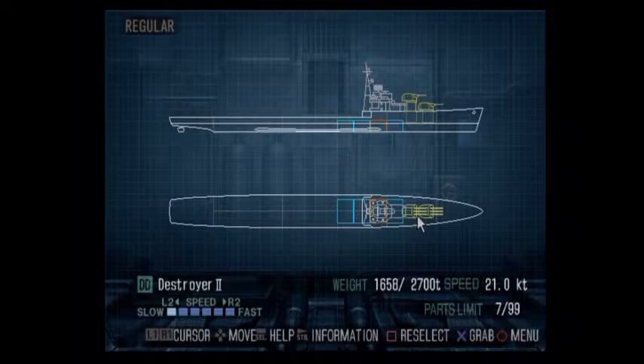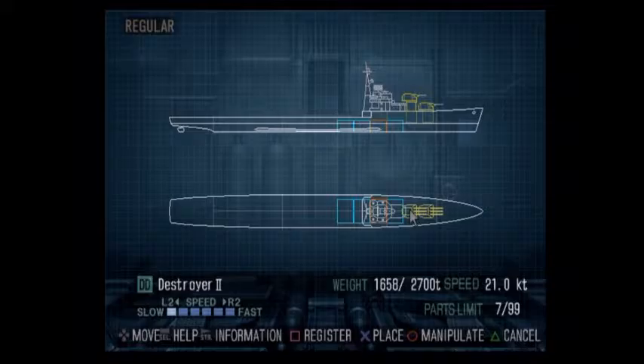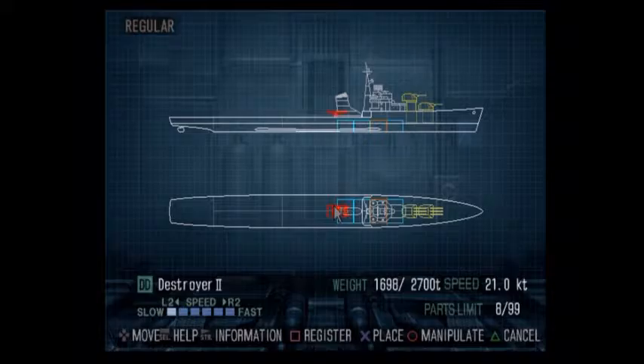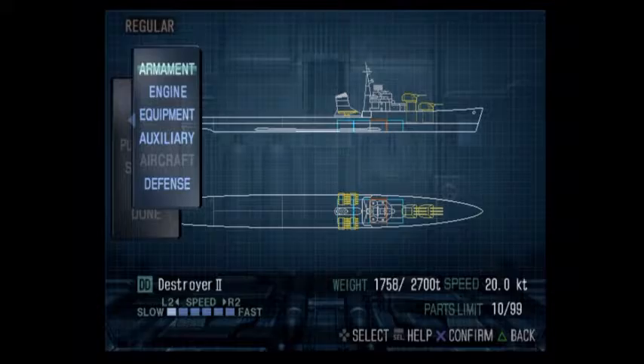I'm going to have four boilers on here. I'll place a smokestack and then torpedoes - putting them down on the sides with five barrels each. This ship has more weight capacity than the old one, so I can probably have two torpedo launchers unlike the last ship, and I might even get a fourth main gun turret.